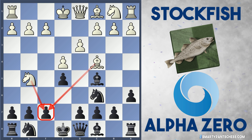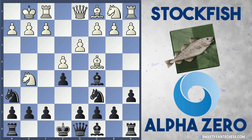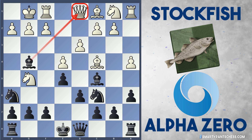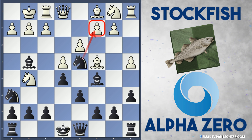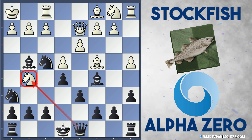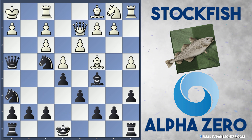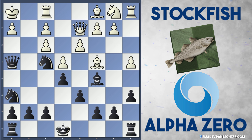Stockfish plays Ng5 attacking the f7 pawn and Alpha Zero plays Nh6 defending it. Stockfish castles, d6 and now a4 to stop b5 ideas from black, and Bg4 from Alpha Zero attacking the queen. White has to be a bit careful here. If Qe1, black can play Nd4 attacking c2 and white's already in a bad position. If Qd2, black can play Ne2 check and after Kh1, play Nf4 attacking the g5 knight with the queen.